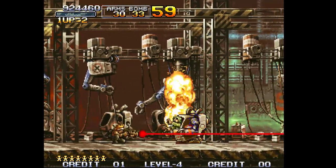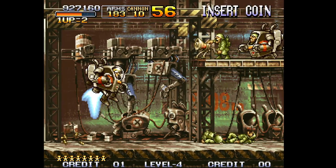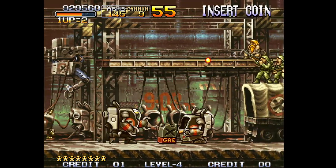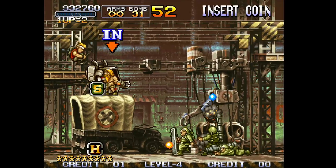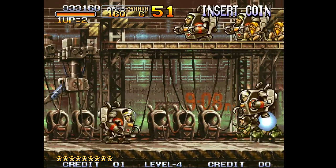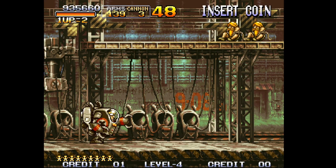Kill the suit guy coming up here and take his suit as soon as you can. If you don't, one of those soldiers will run up and steal it and you won't be able to get it back. Use a bomb on these guys, take them out, get the laser shot. Jump up here, get the shotgun, bomb the guys on the bottom, then jump back in. Wait unless you need the gas — you don't want to lose your shotgun or laser.